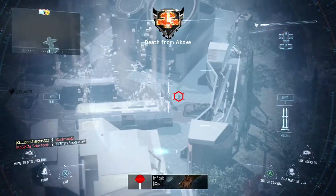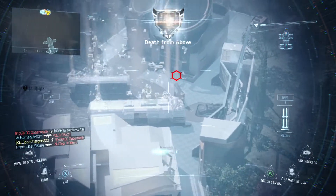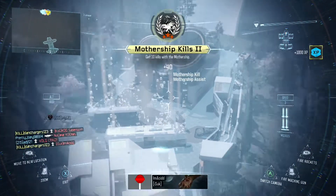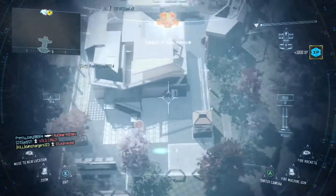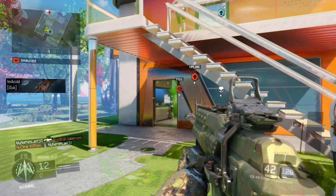Some of the better score streaks in this game that you should run: Cerberus is amazing, the Raps are great, Wraith is great, Talons are really good. There are a lot of good score streaks — the Hater is a good one for example.